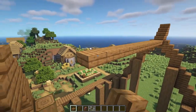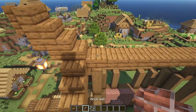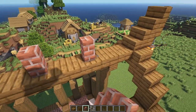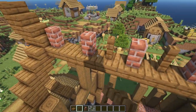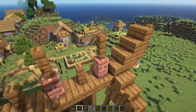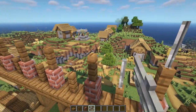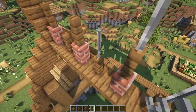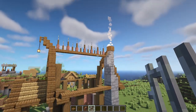Place a brick wall every other block going all the way across, then a spruce fence in between them all as well as on top of all of them. On top of all the fences — carefully watching your cursor — place an iron bar on top of all the spruce fences. This is what the top of the build looks like.